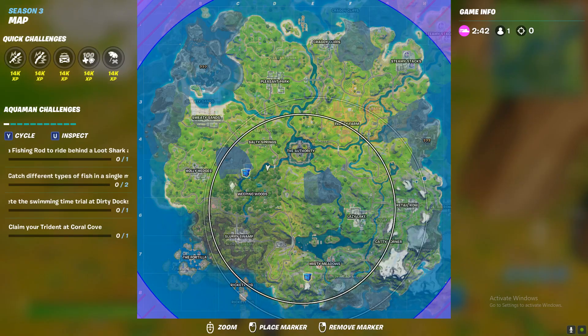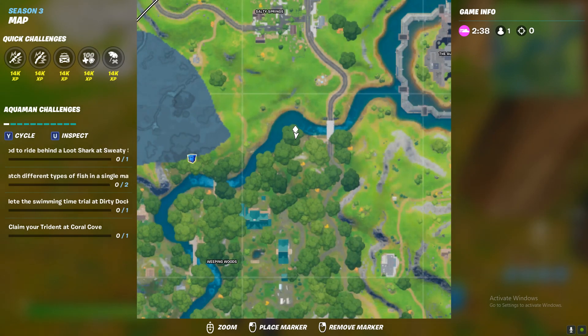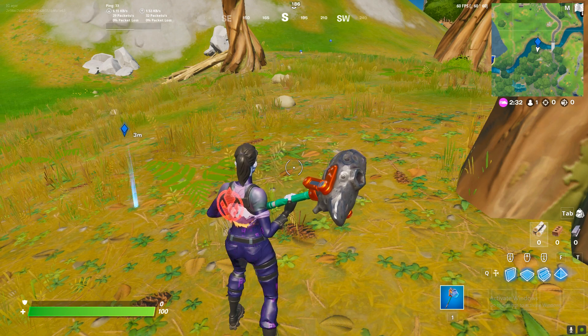Now I'm in the location. If you guys don't know those weeping gods, first you need to land over here — not in a building, but in the trees. So you land over here.